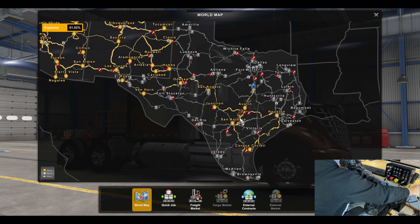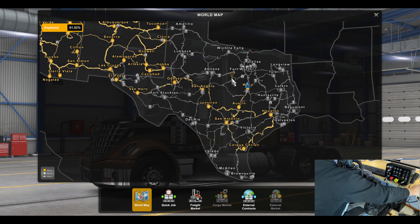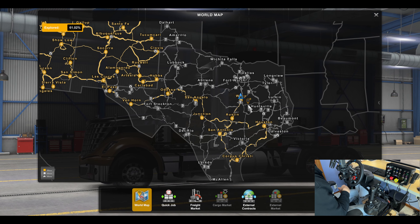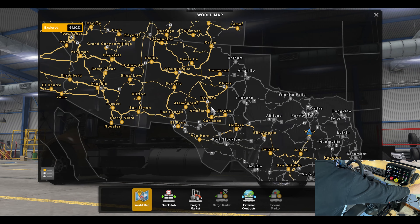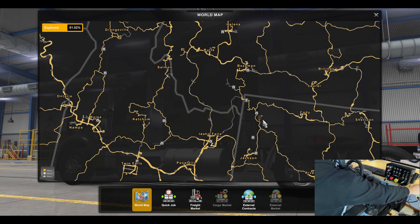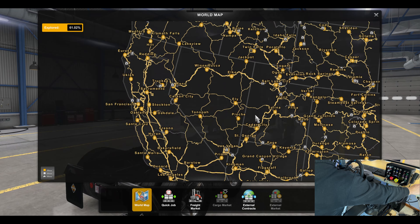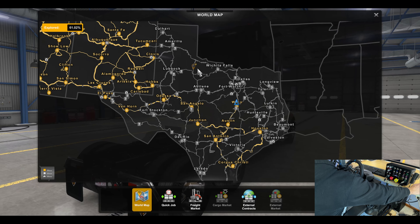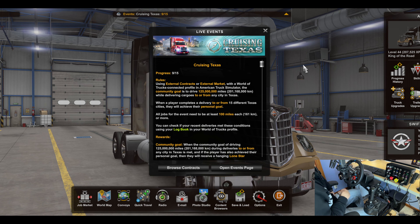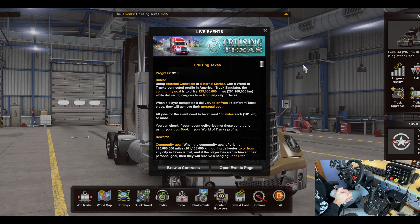So yeah, overall this is all I've explored so far — cleaning up a little bit. Got all these question marks to get, these pictures — which I'm kind of, maybe I gotta get used to it yet. I guess I gotta go back to my other states too and get some photographs. Oh yeah, they added this road from Wyoming to Idaho Falls that I'd like to take a look at too at some point. I got a lot of exploring to do. As far as the cruising Texas, I'm on 9 of 15 — I'm enjoying it. Thank you guys so much for watching and we'll see you on the next one.